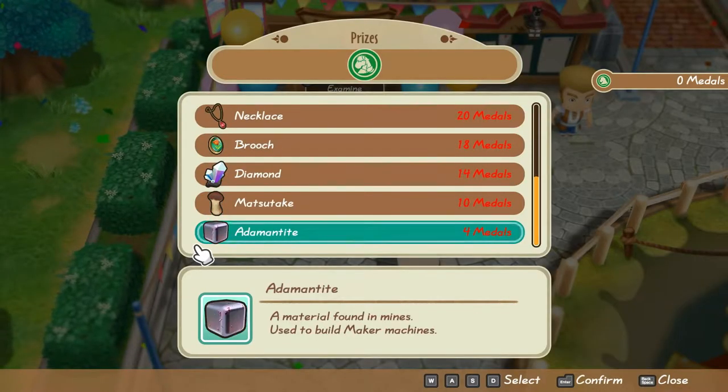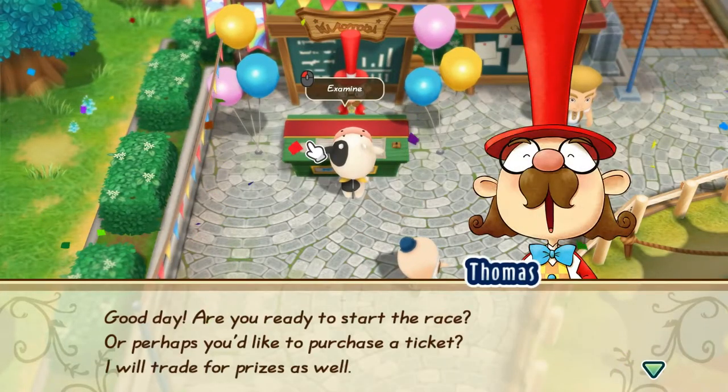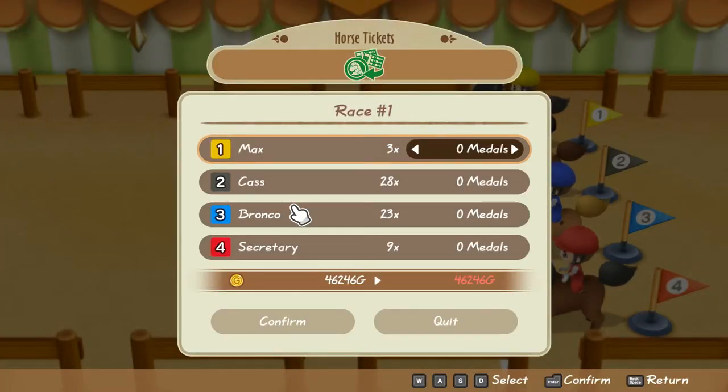Our main target is getting our rucksack full with brooch, so we can sell it for approximately 380,000 gold. This gold amount is huge for our first spring and will be a great help to grow our farm.